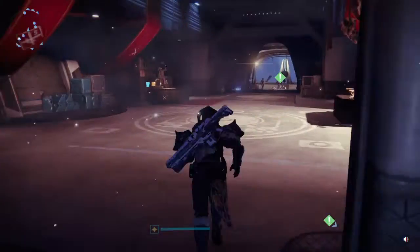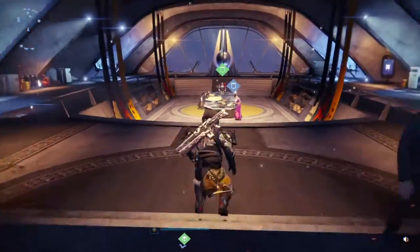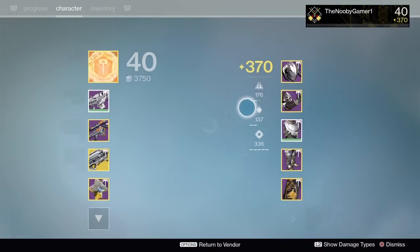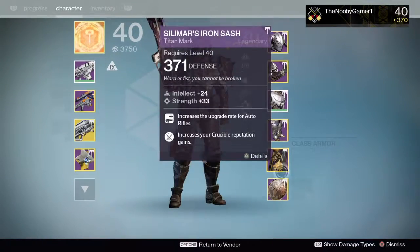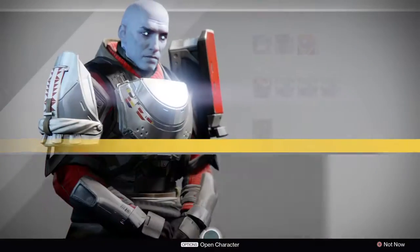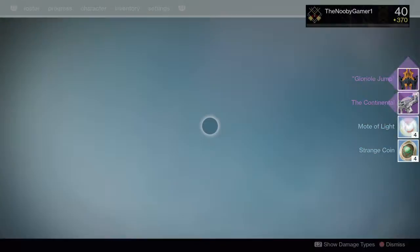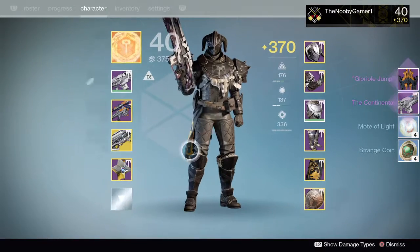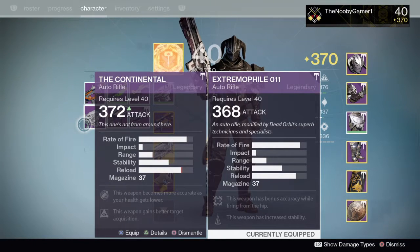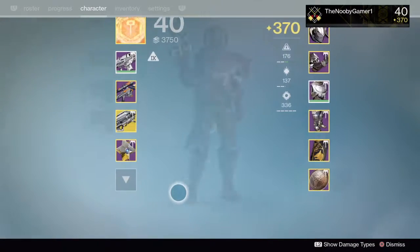Yeah, we already did rank up, so we're just going to get our package. I don't know whether to choose Chroma weapons or armor, but let's check. 372, 373 — I think we need to do weapons because armor is at a lower level. Chroma weapons it is. I think we just got a really good Ghost — nope, it's a shader. And this looks like a pretty cool auto rifle, I might test that out later.